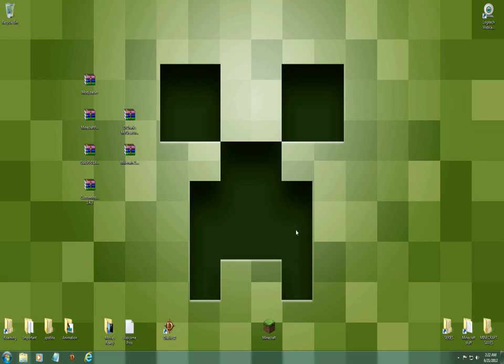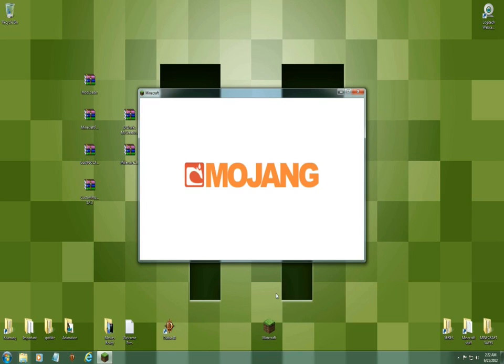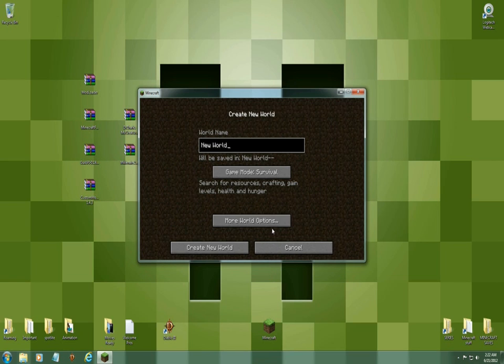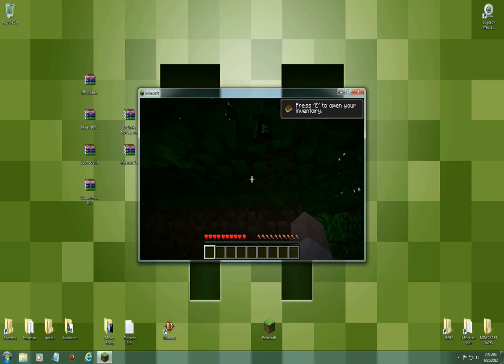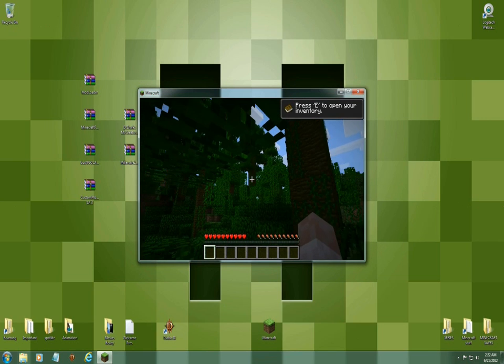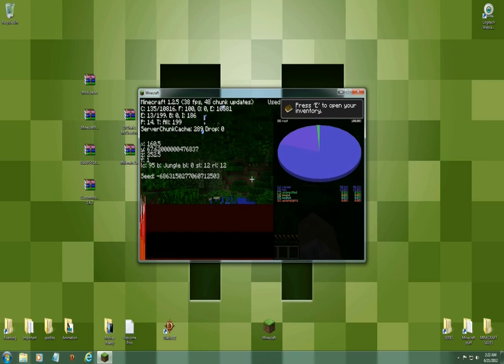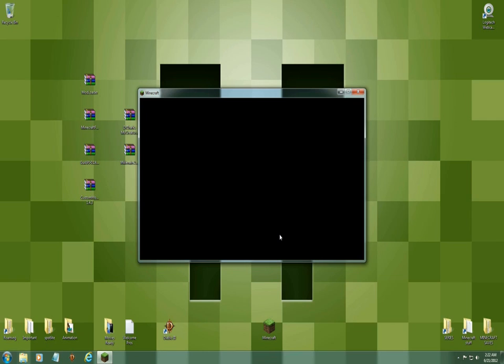We're gonna load up Mod Loader, so we're gonna run Minecraft. You're gonna have to go into the game, create a new world, and do the whole shabang real quick. Alright, there's a jungle. Save and quit.